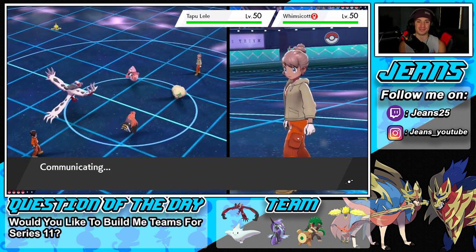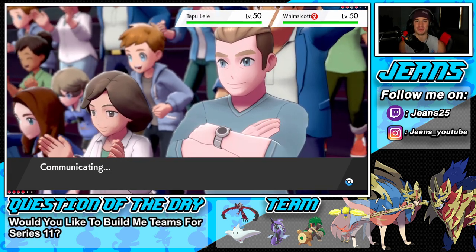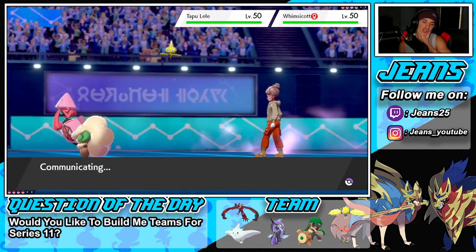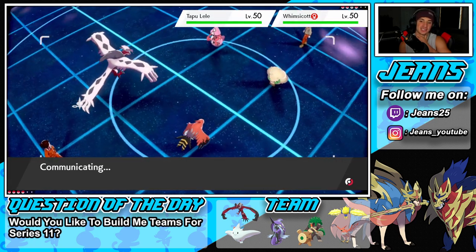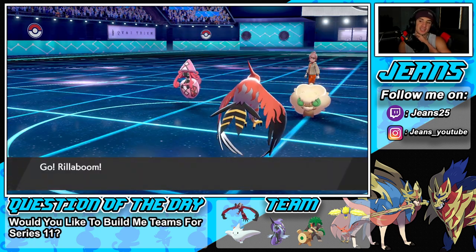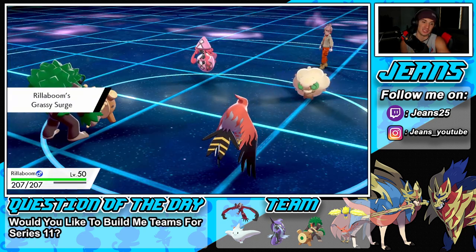I totally forgot that Oblivion Wing is not very effective against Regileki — if I had known I would have gone for that and gotten HP back, knowing he was going for Electroweb. I'll take that turn though. We Hard Swap and save Yveltal for the back end. I always like setting up Tailwind second when I can — you get that last turn outspeeding, which is great.